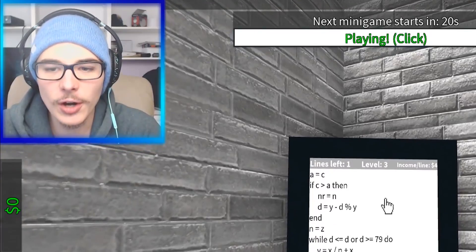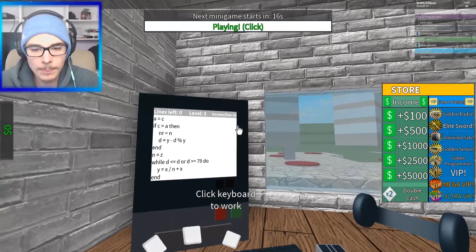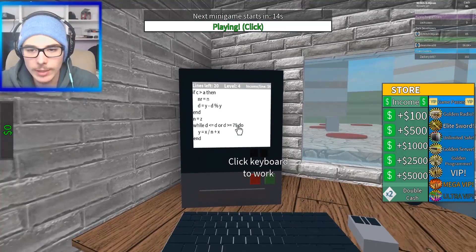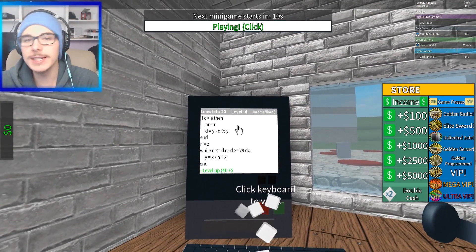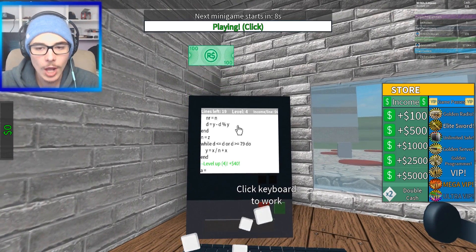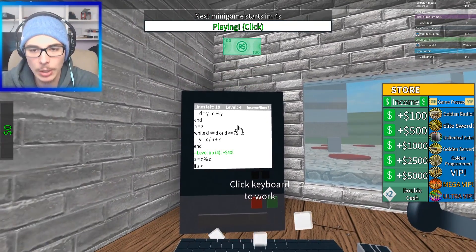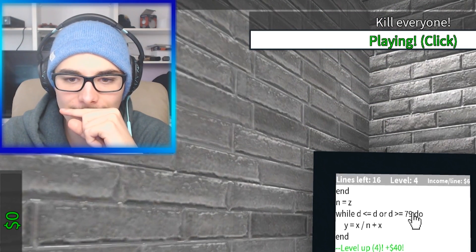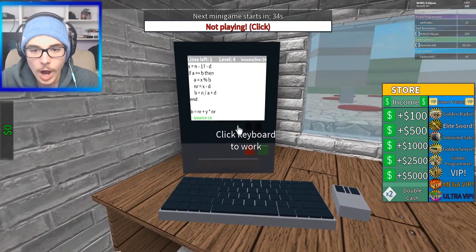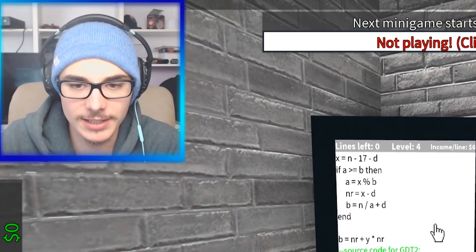Alright, so I'm actually starting to realize what's going on here. It says level 3, income per line. So every line of code that we write, we get $6. Lines left — after we type 20 lines of code, we go up one level and we also go up in income per line. So it's pretty cool. I'll probably grind out to level 5 and then cut back. The green lines are the good lines, ladies and gentlemen.